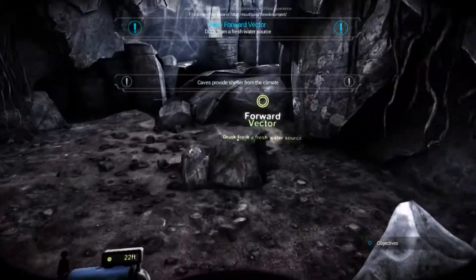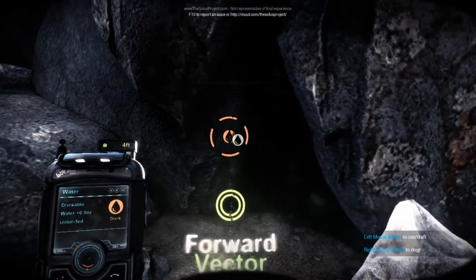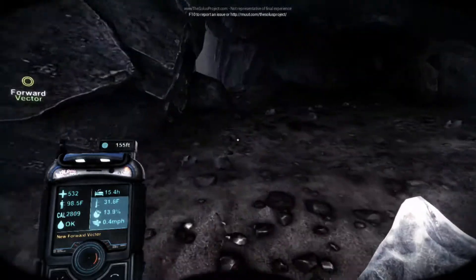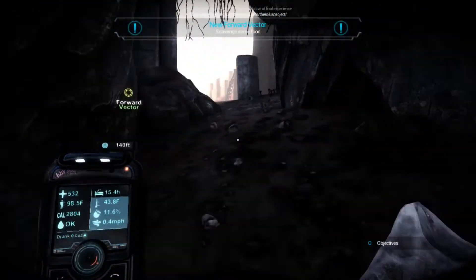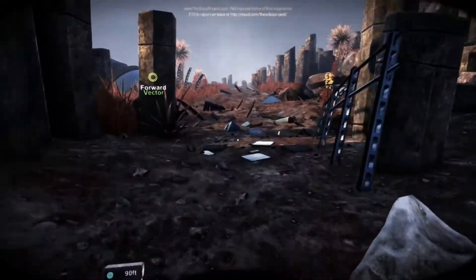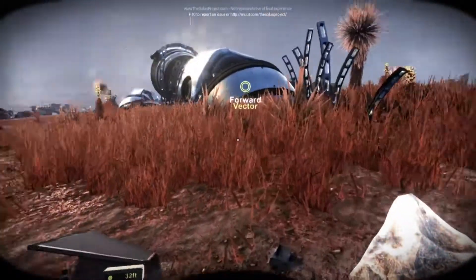But then it said inventory space left, and I was like, shit. So yeah, it looks like they changed up the controls a little bit from last time we played, because now E no longer picks stuff up — you actually have to left click, and Control doesn't crouch anymore, you have to press C instead.